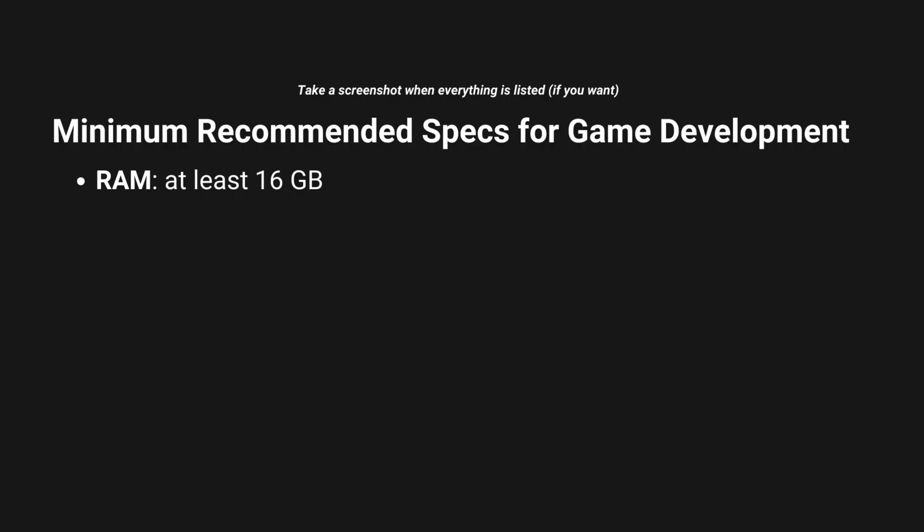So for RAM, at least 16 gigabytes is recommended. There's going to be plenty of occasions where you'll have multiple programs open and be compiling code. So ideally, we want to max out on all the cores we have on our processor. With my setup, I really don't do a lot of development on my Mac because it's just a lot slower having only 8 gigs of RAM. It's really just a tool to publish things onto the App Store and for other activities such as writing, editing videos, and graphic design.